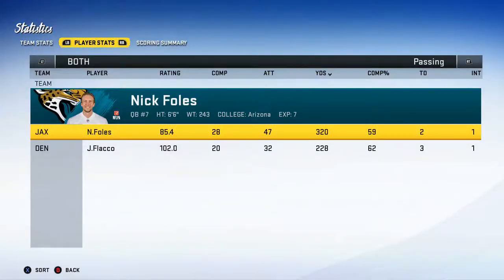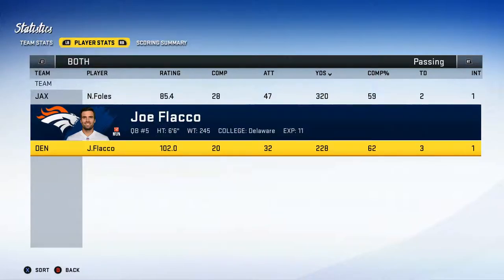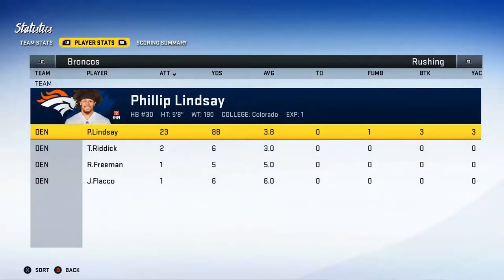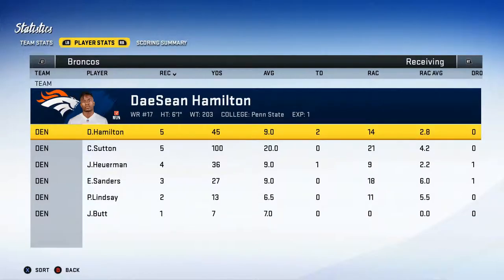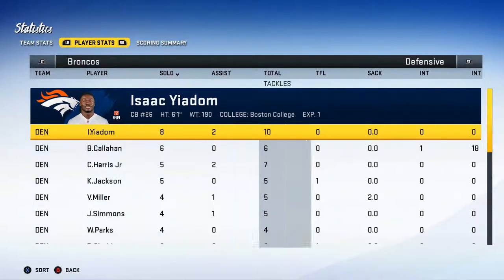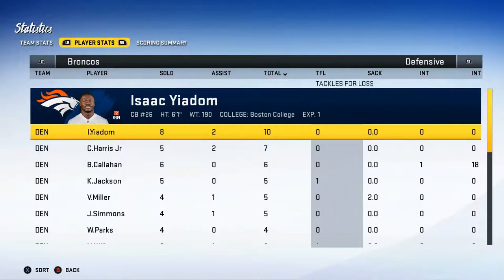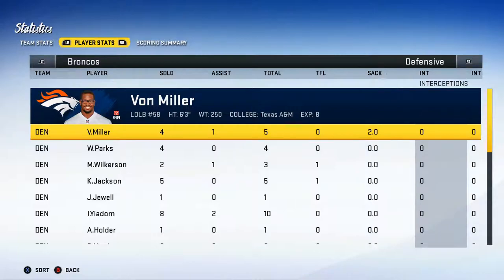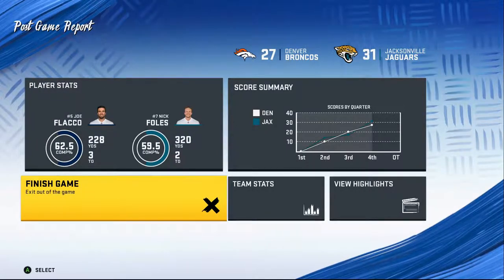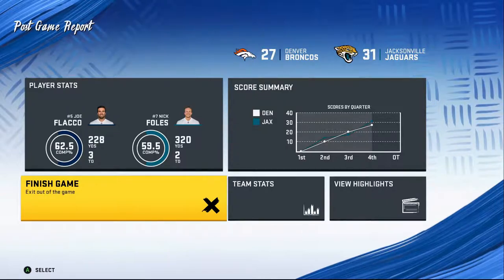Nick Foles won, so that's that. Joe Flacco actually had a pretty good game — 62% completion percentage, three TDs but threw one pick. Phillip Lindsey had a pretty good day but no touchdowns. Deshaun Hamilton was the best receiver with two touchdowns, and Cortland Sutton averaged 20 yards per catch — very good. Defensively, Von Miller had two sacks and Bryce Callahan had one pick. Unfortunately our year is to a close, but we'll try to rebuild and do better next year, starting with free agency.